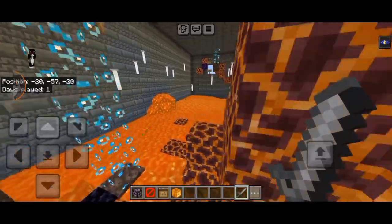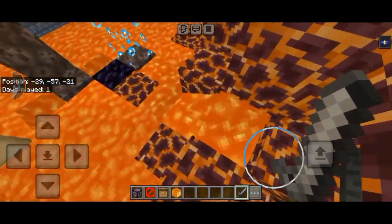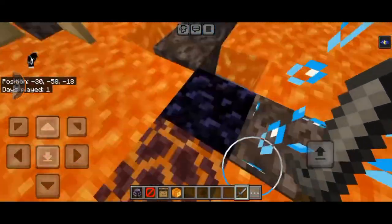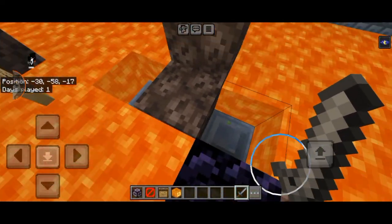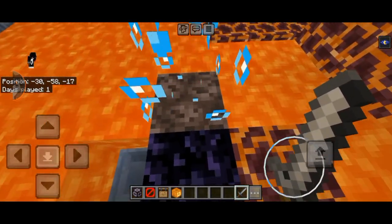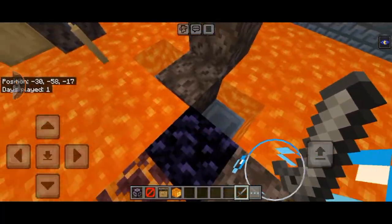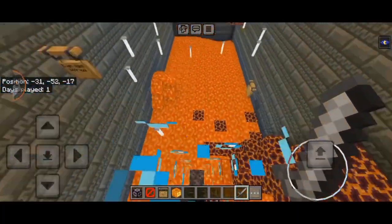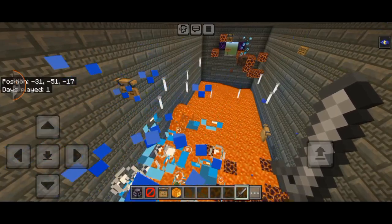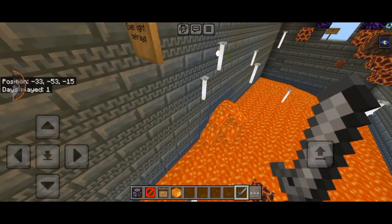Then you have to proceed to this part over here, and people will think they have to jump from here to here, but nope. All you gotta do is walk down here onto this block, or at least crouch your way down. You'll see these two gaps — these are basically just safety gaps so you can get burnt while you get on that sand block. Then you have to get up here all the way to the top.